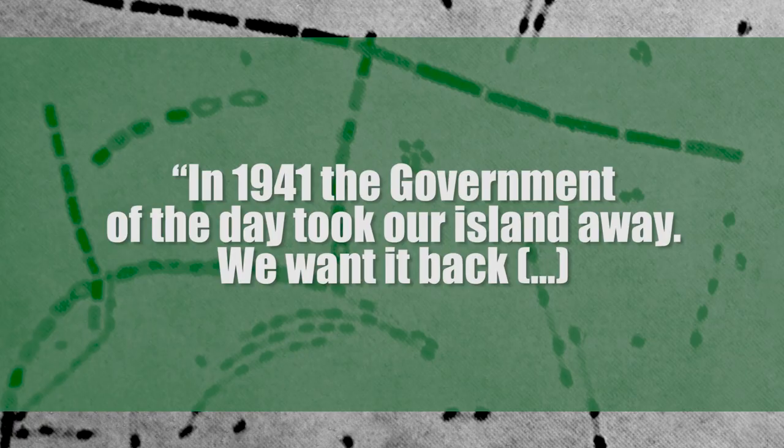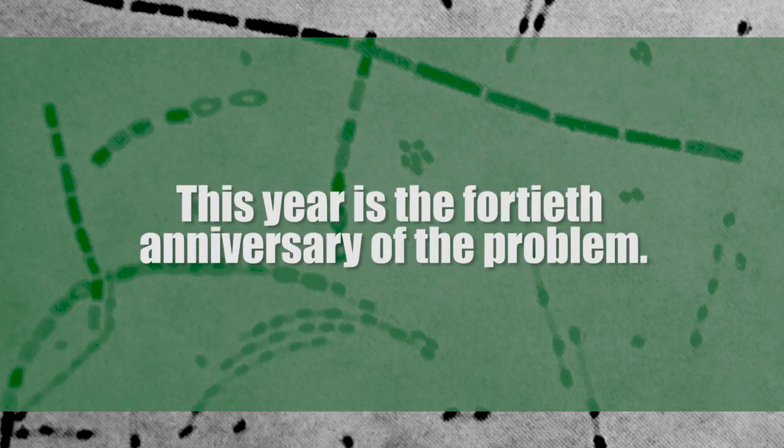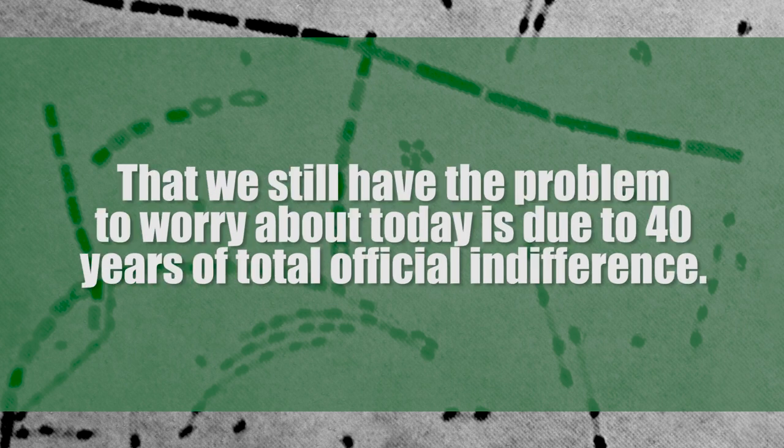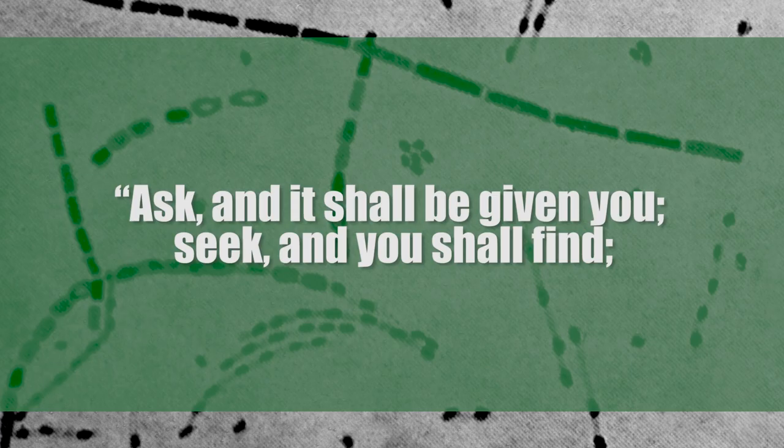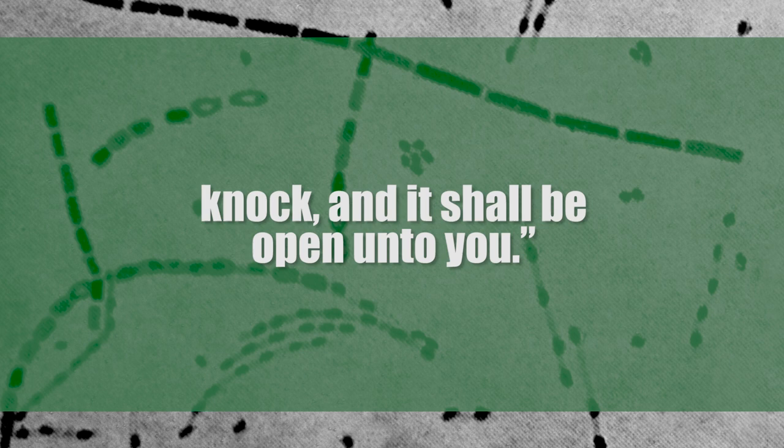They planned to spend the next 12 months leaving that soil at sensitive sites. Because the spores were unevenly distributed, some packs were bound to test negative — but others would be swarming with anthrax spores, and they'd keep being planted until their demand was met: the complete decontamination of Gruinard. As the group wrote: 'In 1941, the government of the day took our island away. We want it back... This year is the 40th anniversary of the problem. That we still have the problem today is due to 40 years of total official indifference. This indifference is about to end.' They ended with a reference to Matthew 7:7 — 'Ask and it shall be given you; seek and you shall find; knock and it shall be opened to you.'